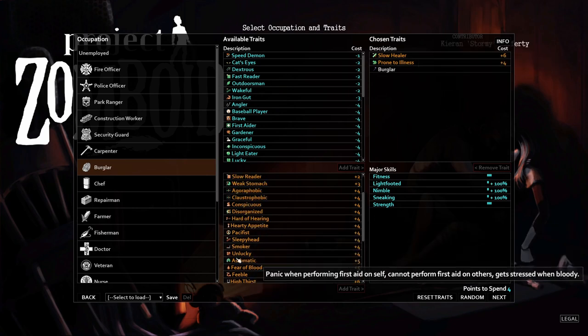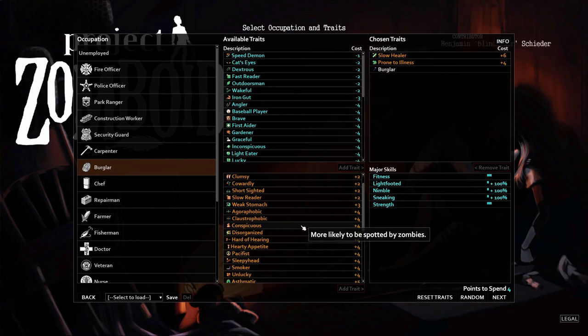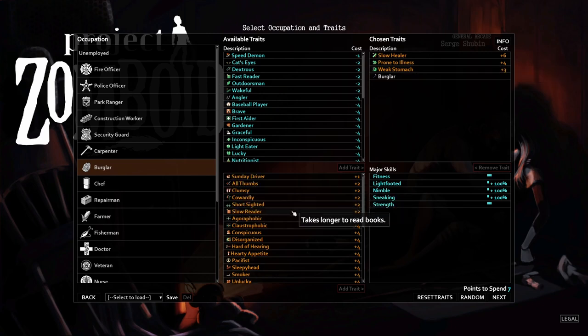'Conspicuous' — more likely to be spotted by zombies. When a zombie looks at you it makes about 15 checks per second, so even a 5% chance means you're spotted almost every second. I wouldn't recommend it for new players. 'Weak Stomach' — higher chance of food illness — is actually a free point: just don't eat rotten food and it's a free 3 points.